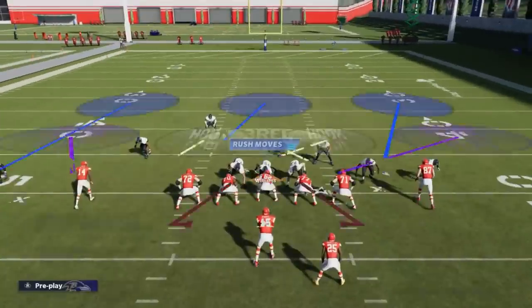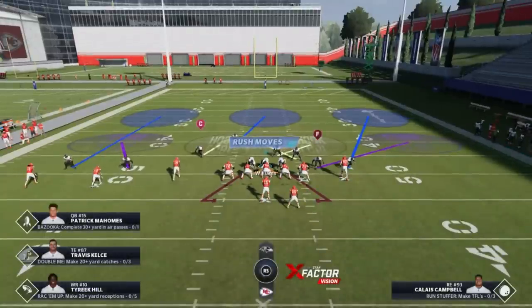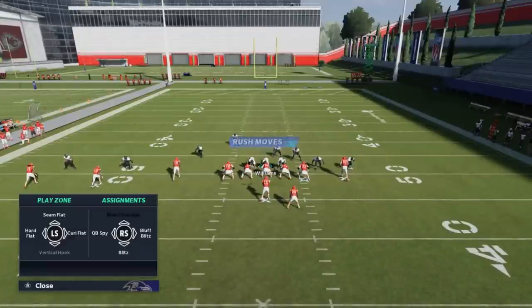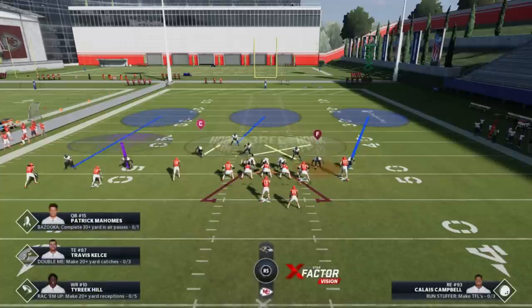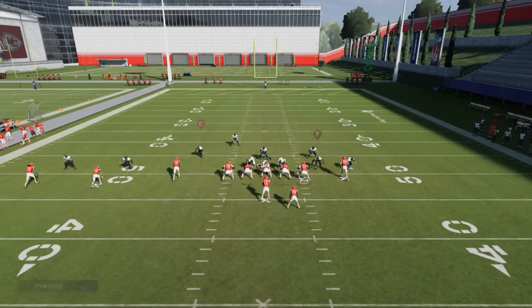Third part: QB contain — hit the right bumper twice, or the R1 button twice. I also like to guess pass, though I don't think that's 100% necessary. The last part, and probably the hardest to figure out, is putting the outside linebacker on a QB spy. That's basically the full setup. The QB spy doesn't really come into play actively, but without it the blitz doesn't work — that's what makes this play successful.